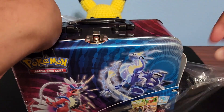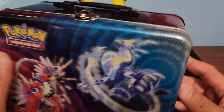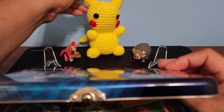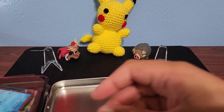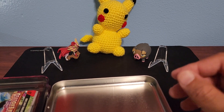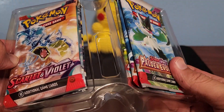Take a better look at it — look at that, that looks really cool. The Pikachu design on it. Let's open this up and take a look. There you go — the coin card and the three promo cards right there. We've got six packs, looks like Scarlet and Violet and Paldea Evolved.